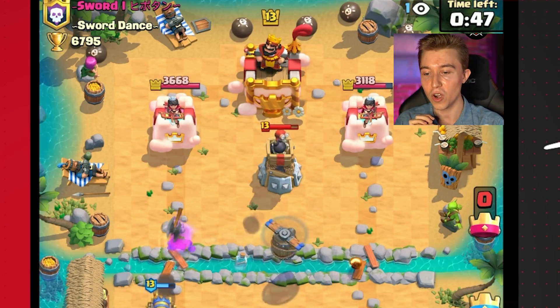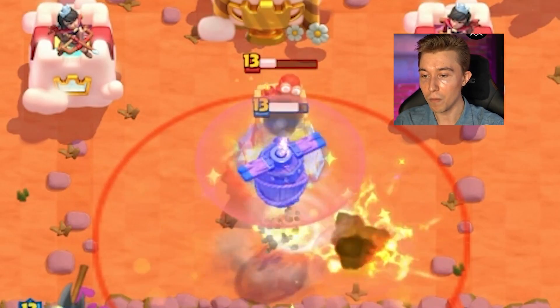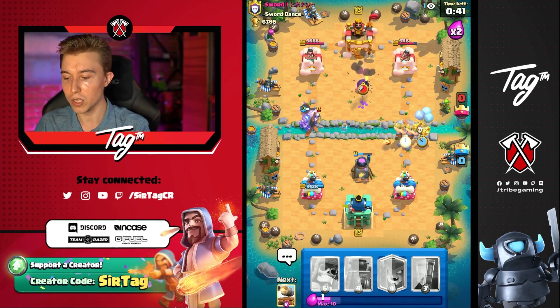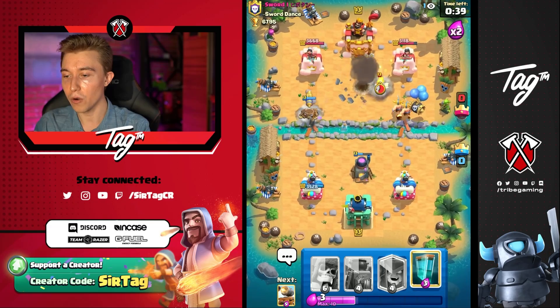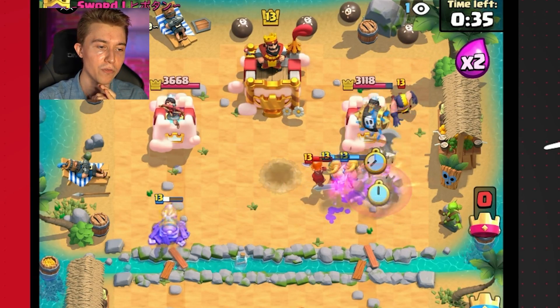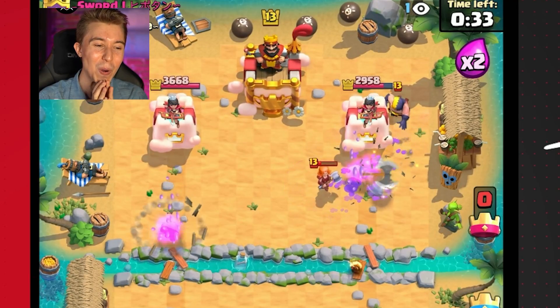So we can Flying Machine in the middle — it's going to be able to finish off all of that. Oh my goodness, he literally just Tornadoed. I don't think he's allowed to do that. We're able to go in for one of these where we just clone this up. Maybe he misses the Zap, or if he doesn't, he's still going to take damage from the Skeletons. Oh my goodness, this is beautiful.